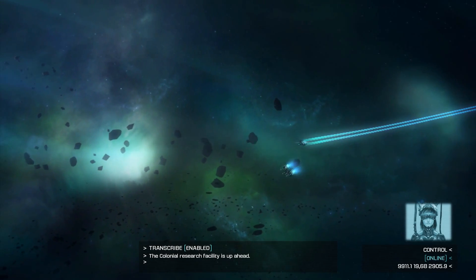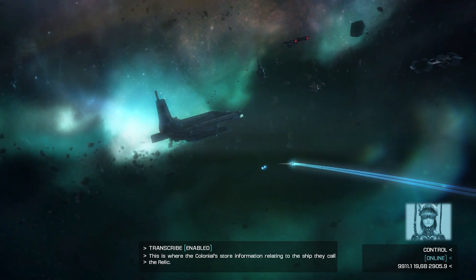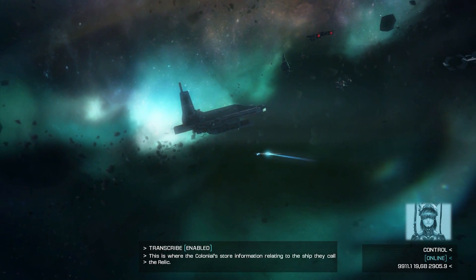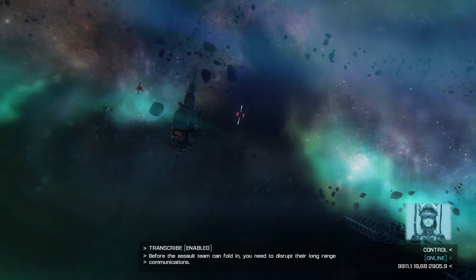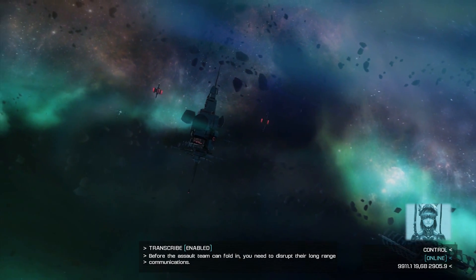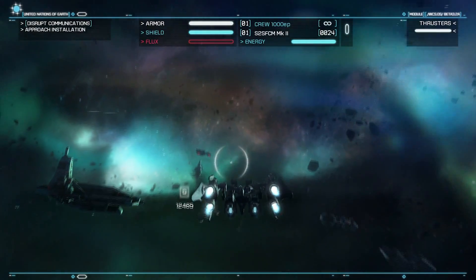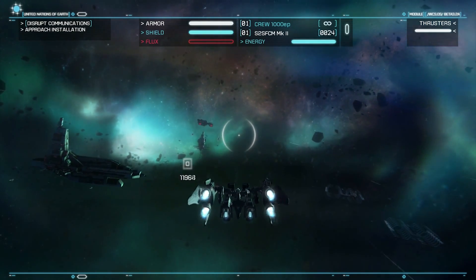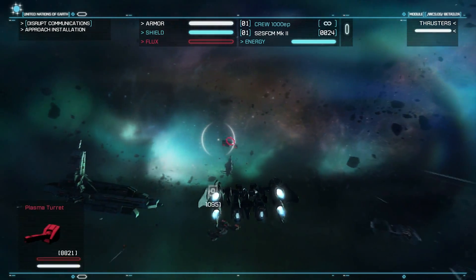The colonial research facility is up ahead. This is where the colonials store information relating to the ship they call the Relic. Before the assault team can fold in, you need to disrupt their long range communications — take out the shield generators first, then the communication relays. Okay, let's see, are we rushing in? Yes we are.